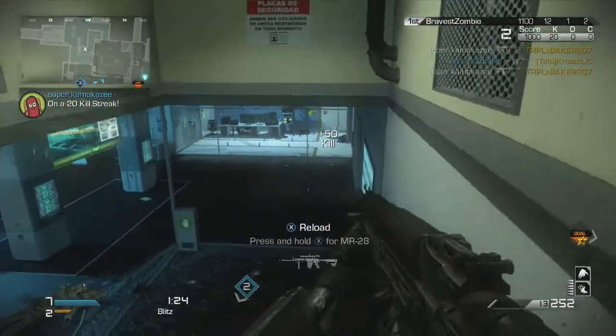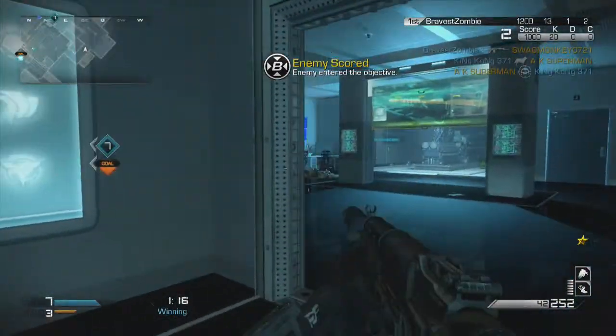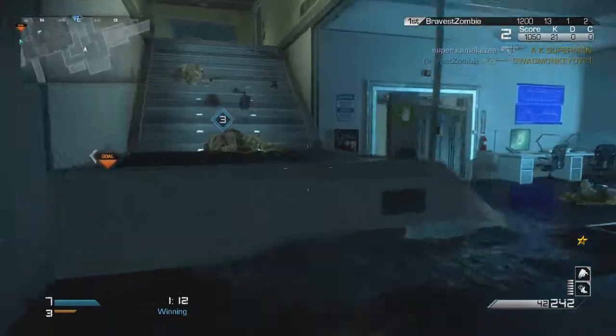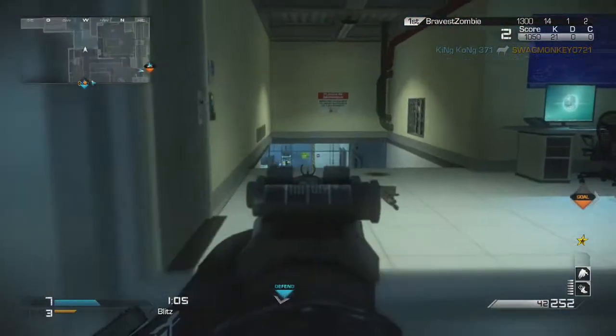In my strike package, I only have two perks in it before I hit Specialist, and the way to do that is: select your three perks, pick two perks that you want to earn in your strike package, then just pick some useless third perk, choose the 8 points you want to use after that, go back and click that useless perk, and it'll disappear — leaving only two perks in your strike package until you hit Specialist.